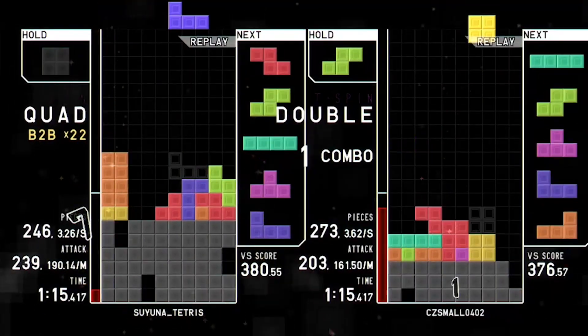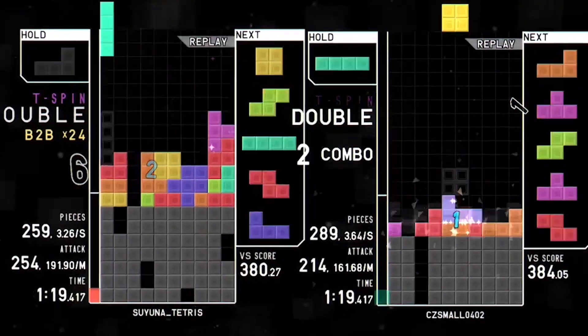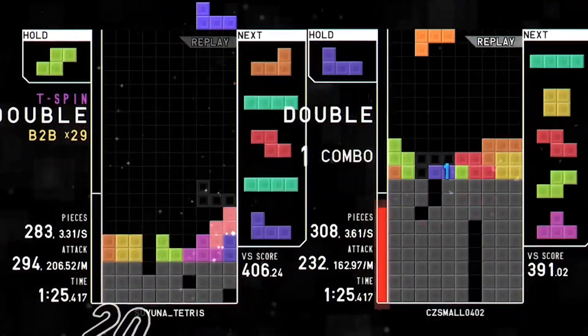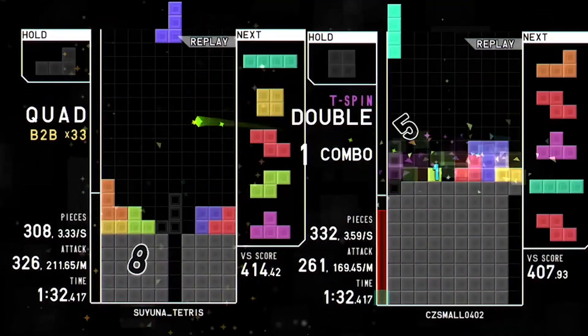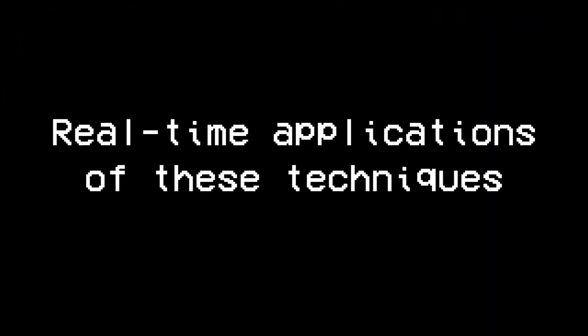The condition for reaching a big back-to-back chain is to not receive too much garbage, especially messy garbage, and to keep your board low. While maintaining a back-to-back chain, reduce your stack height by counting to 4 to open up garbage holes, and make good decisions such as where your overhang is to accommodate for future garbage holes. Here's an example that uses a lot of these techniques.